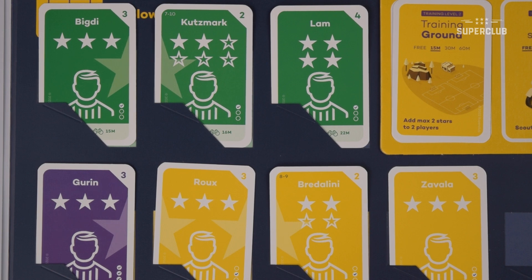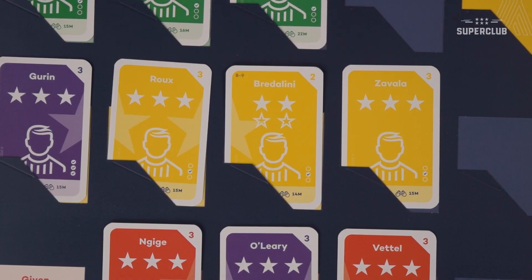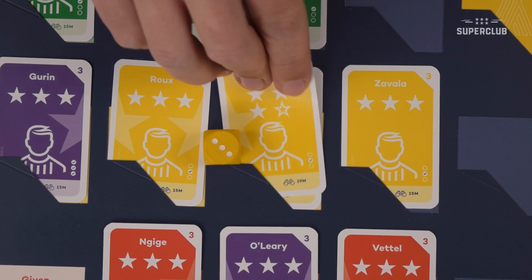There are a number of things I want to make clear. First of all, at level 2 of training, you can add 2 stars to each of 2 players — that is, 2 stars to one player and 2 more stars to another player if you're lucky with the dice. Of course, you don't have to split these 2 stars between 2 players. It's the same for levels 3 and 4: 3 stars for each of 3 players, and so on. Also, you cannot train the same player more than once in the same off-season. For example, if I train this player and raise him to 3 stars, I cannot train him again until the next off-season — even if I don't manage to raise him, I cannot try again during this off-season.